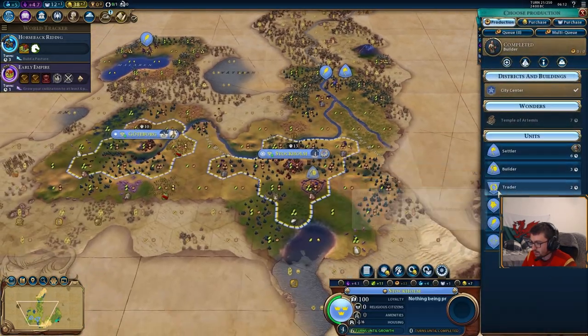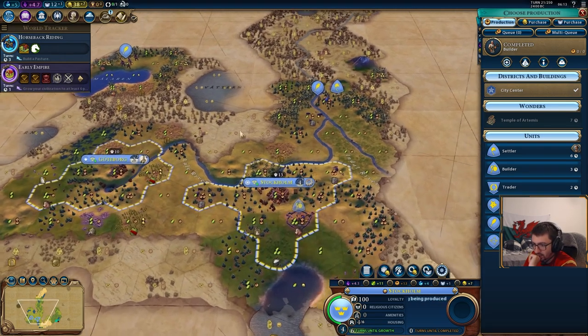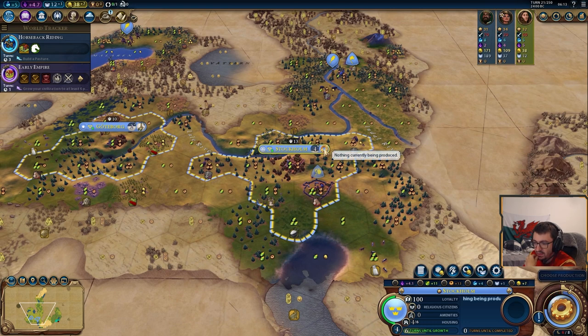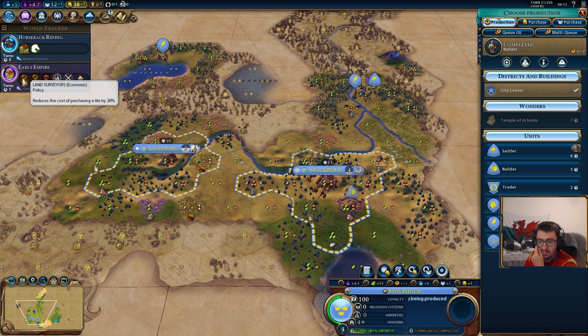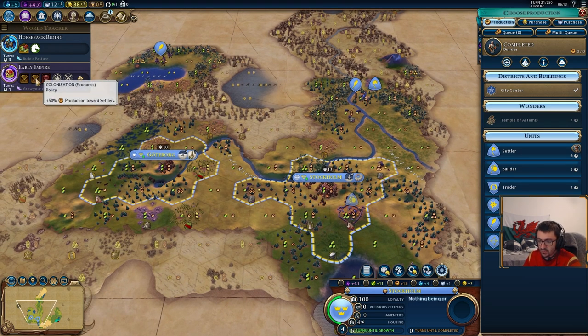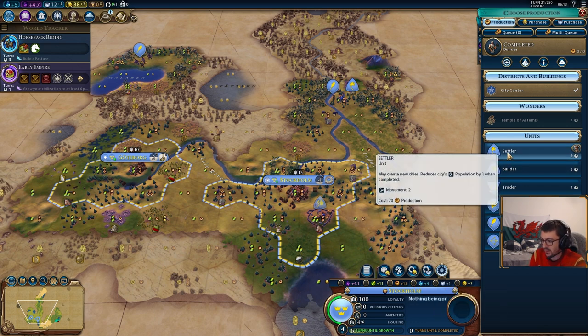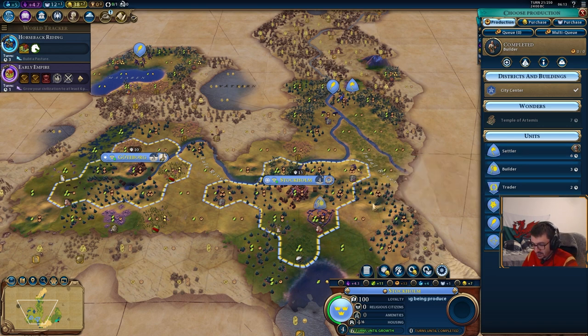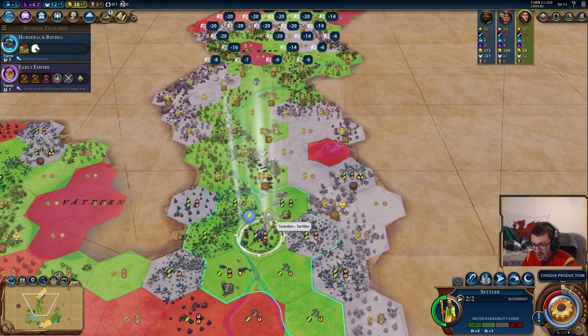So what do we want to do now? This is another thing we need to talk about: production rollover. For the sake of this video, I'm going to keep it very basic and not talk about overflow. What you can do is choose not to build anything for one turn and save all your production for next turn. Because here, we're unlocking early empire next turn, which means we're going to do a settler with the 50% production towards settlers from the colonization card. We're making 13 production a turn, so that's going to be 6.5 extra production towards settlers with the card. If we started building a settler now, we wouldn't get that added bonus. So we'll save our production, put the card in next turn, and then choose to build it.